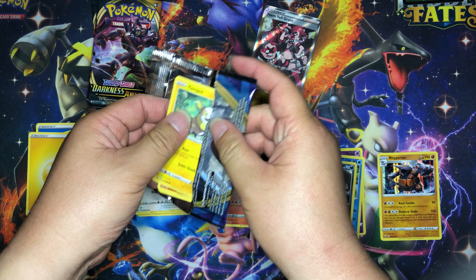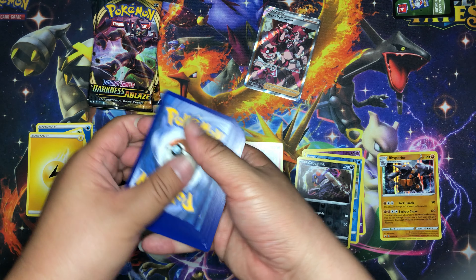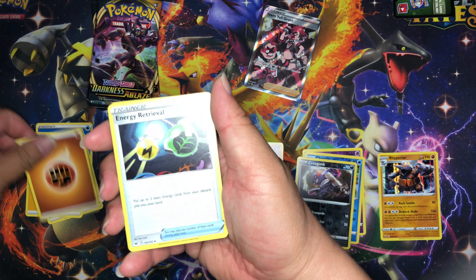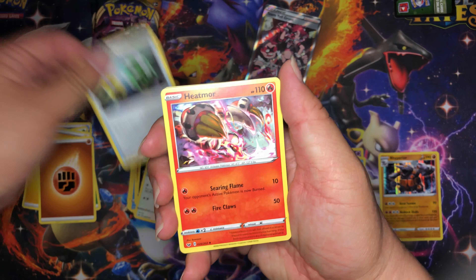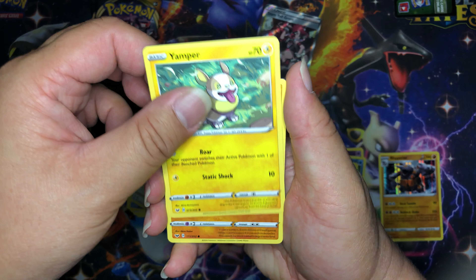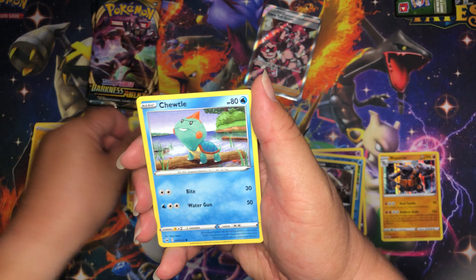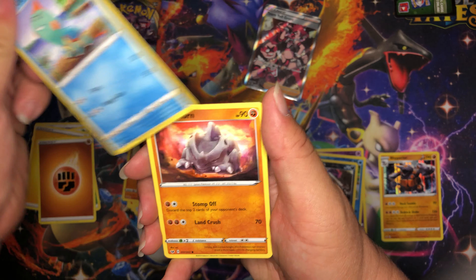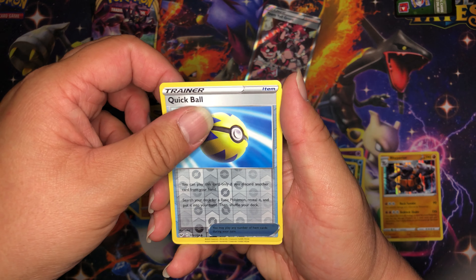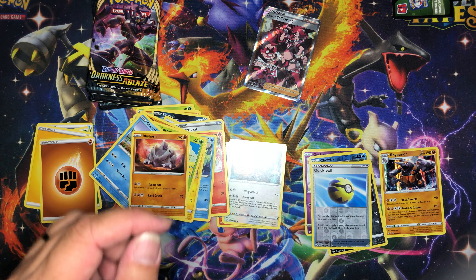Last Sword and Shield pack for today: fighting energy, Energy Retrieval, Heatmor, Drizzile, Yamper, Clobbopus, Cottonee, Judo — wait, Rihorn. Reverse holo is Quick Ball, and our rare is Noctowl. Not bad.